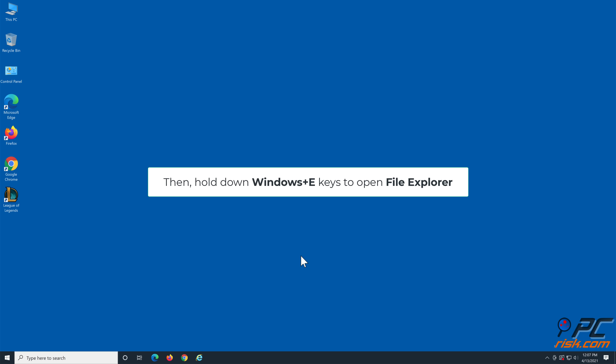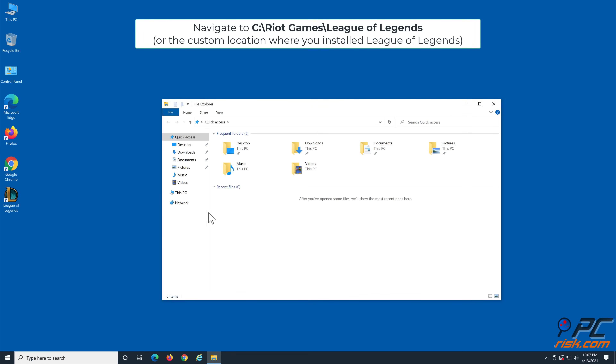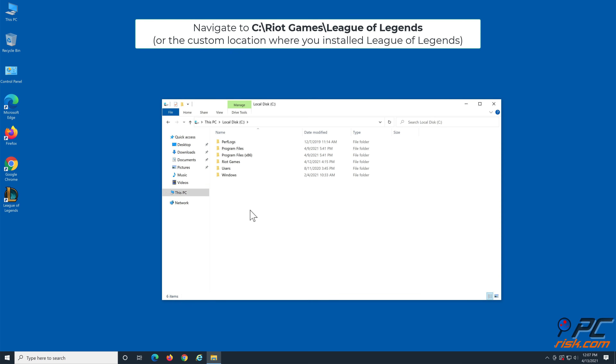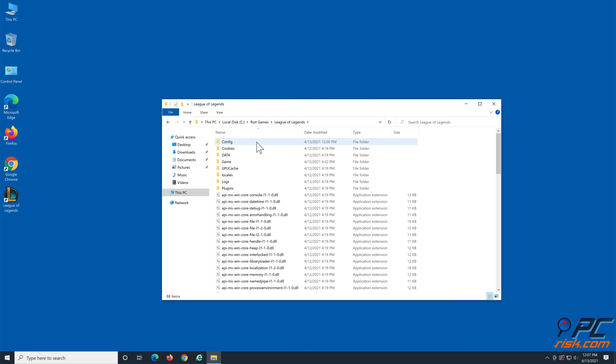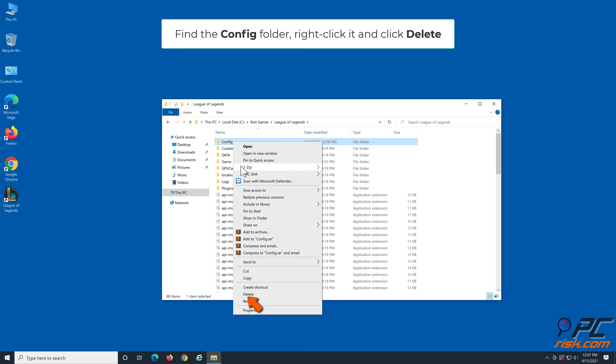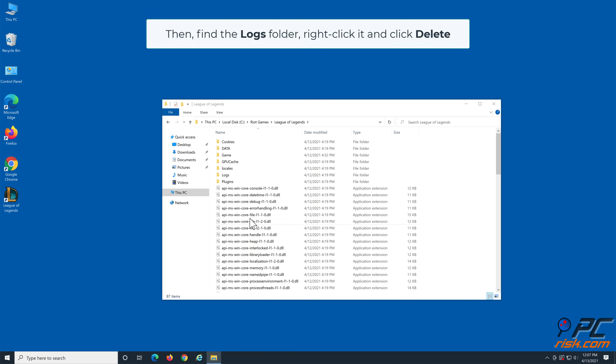Then hold down Windows plus E keys to open File Explorer. Navigate to C:\Riot Games\League of Legends or the custom location where you installed League of Legends. Find the config folder, right-click it and click Delete. Then find the Logs folder, right-click it and click Delete.